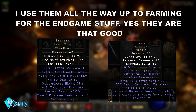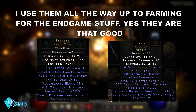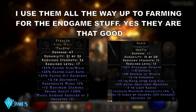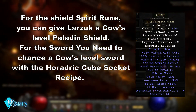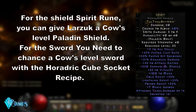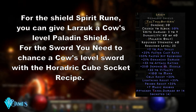Now the runewords — fairly simple. You want Stealth and Nadir; there is no question about it. They will carry you through the first difficulties of the game, they are easy to farm. Stealth gives you cast rate and movement speed; Nadir gives extra defense and magic projectile resistance. When you reach level 25, try to get Spirit on both Sword and Shield as soon as possible — though you might want to finish normal difficulty first. Spirit used to be a ladder-only runeword in Diablo 2, but in Resurrected it is always available. This will absurdly boost your Hammerdin like you have no idea.